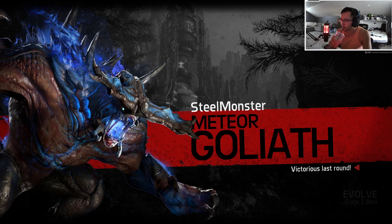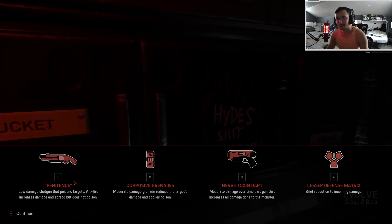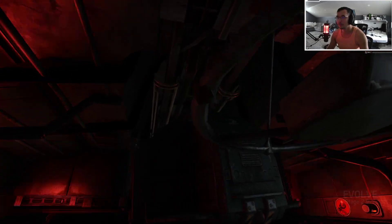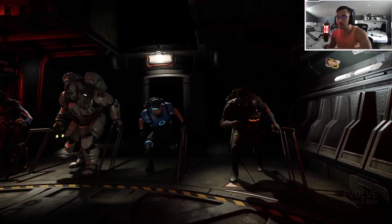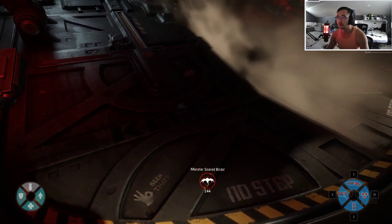One thing to note is I have a lesser Defense Matrix, so you got to keep that in mind when you're thinking about pressuring the Monster off people or trying to draw aggro for your team. We've got Electro Griffin and Paladin Parnell. This can honestly go one of two ways — a really good game if these guys are good, or a really tough game if they're not. Paladin Parnell is going to be useful in terms of tankiness, because I don't have that same draw ability as other Assaults, because of my weaker Defense Matrix.